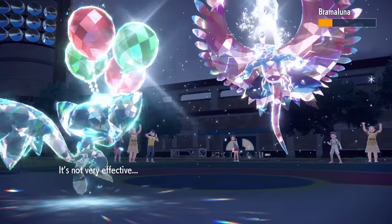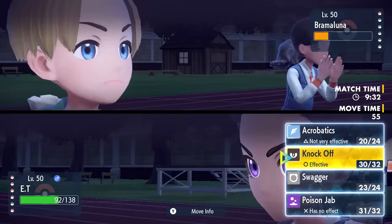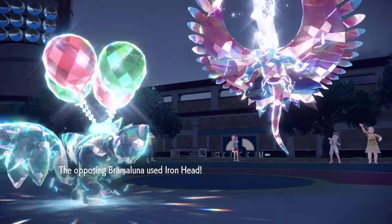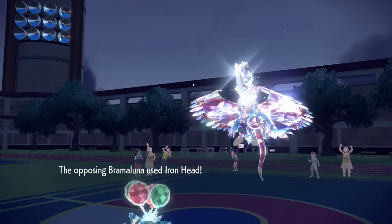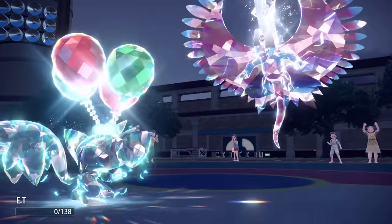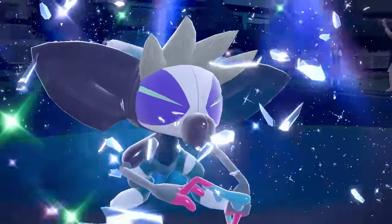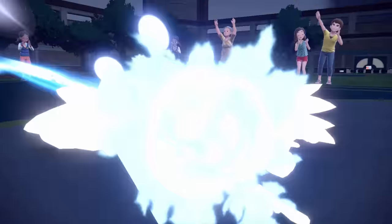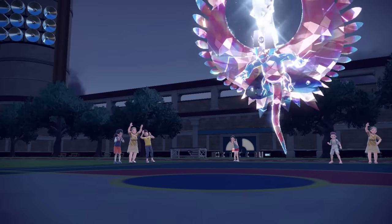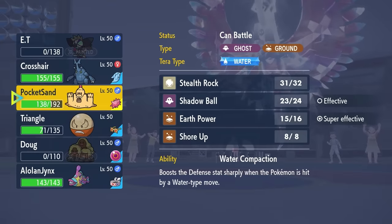I go for that Acrobatics even through the Steel Tera, able to do a ton of damage. What that does is put this thing into chip range where I'm thinking there's actually a shot here, and it's not going to be what you think. They go for the Iron Head — able to outspeed and easily just knock me out. Roaring Moon, one of the scariest Pokémon in the game. I'm really wishing I still had my Sucker Punch Dugtrio, but the only answer I possibly have is going to come in the form of a Sandcastle.